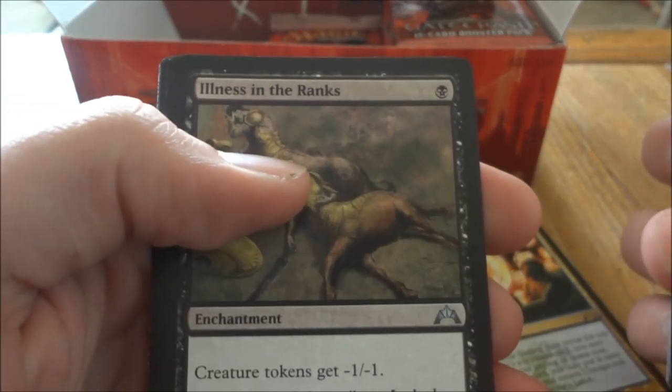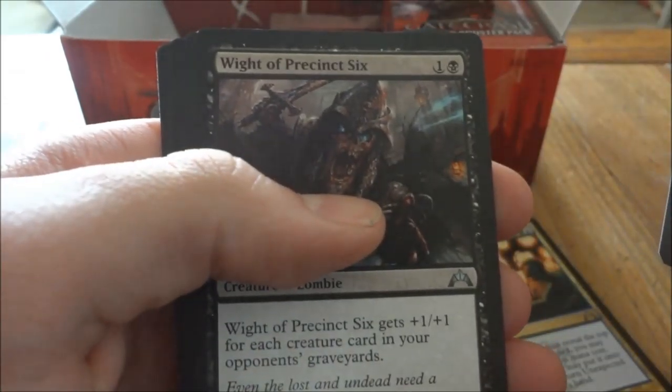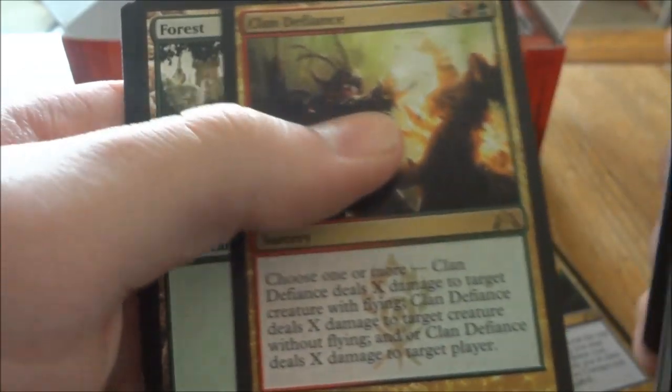Illness in the Ranks, Ground Assault, Warrant of Precinct Six, and our rare is Clan Defiance. A Swamp and an Ooze Token.